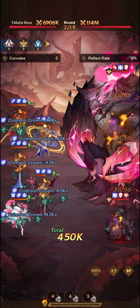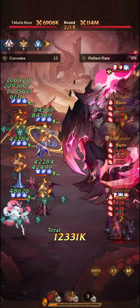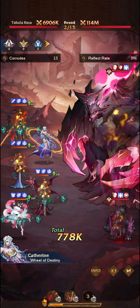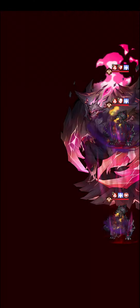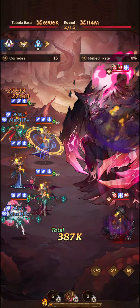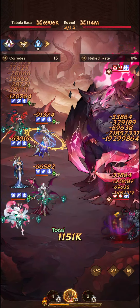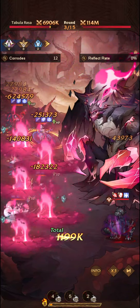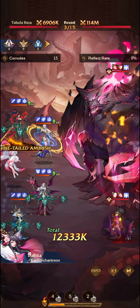Every time Dahlia switches, she will effectively double the attack buffs and copy them as well. By copying them, she does double the attack buffs. She's quite a powerful unit because she can swap, potentially, with Atropos as well. When Atropos has all of these damage buffs up, Dahlia will swap with Atropos, giving her the buffs as well.